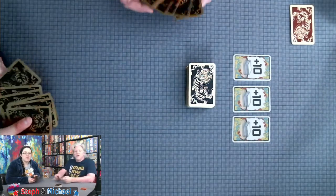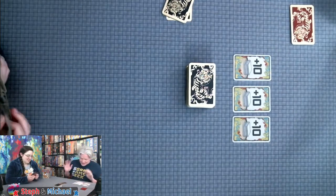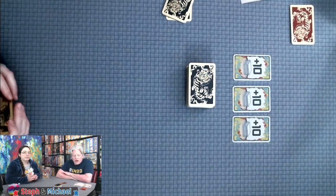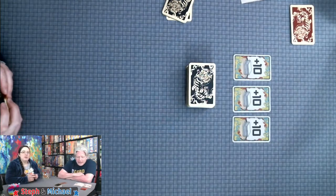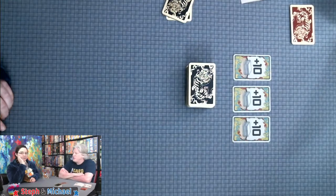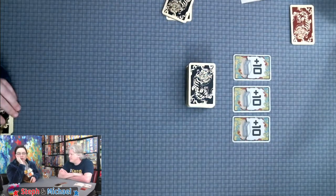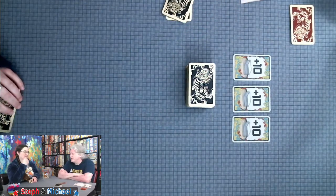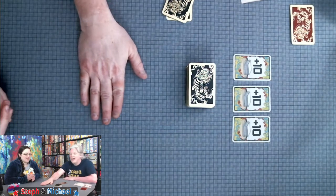Steph is going first because she lost last time. On your turn you are either going to play a card or pass. The first card of each spicy stack has to be a one, two, or three in a spice of your choice. Cards placed on top must be in that same spicy suit but a higher number. When you get to a ten, the next card can be a one, two, or three of that same spice again — whether it's pepper, chili, or wasabi. Here's the catch: it doesn't have to be truthful.